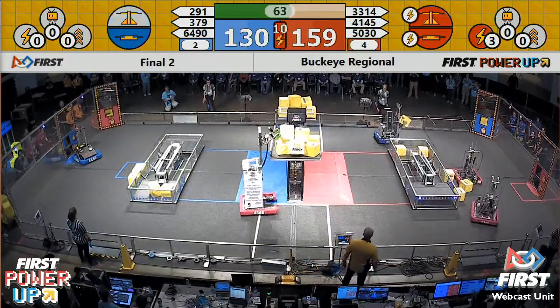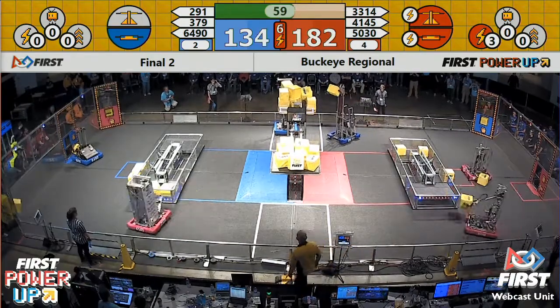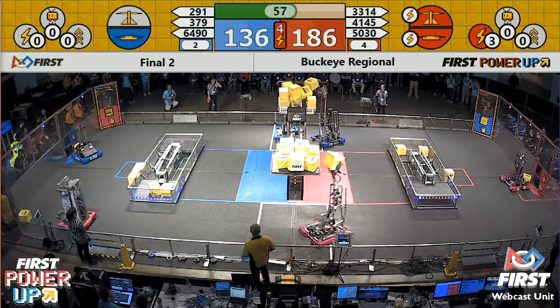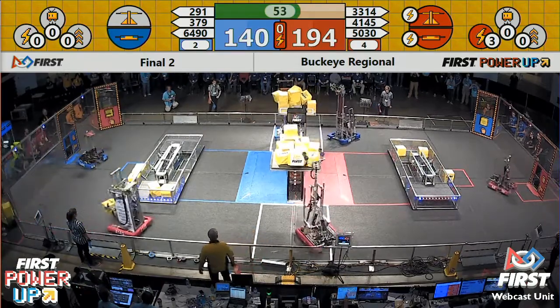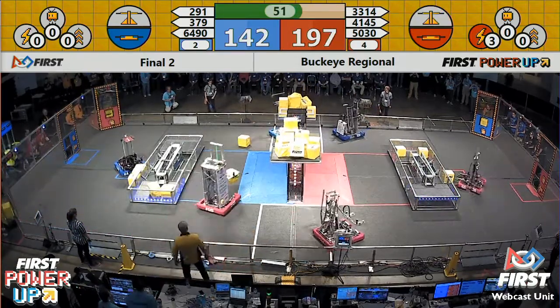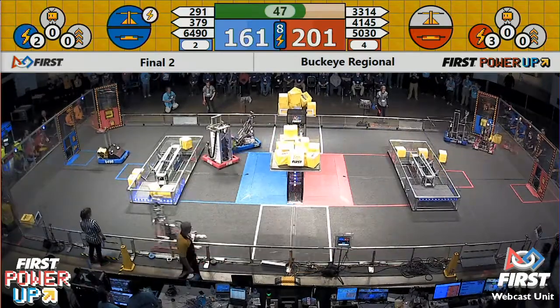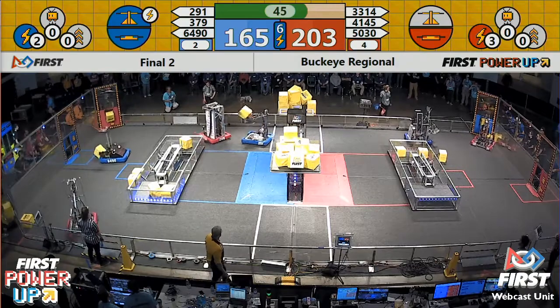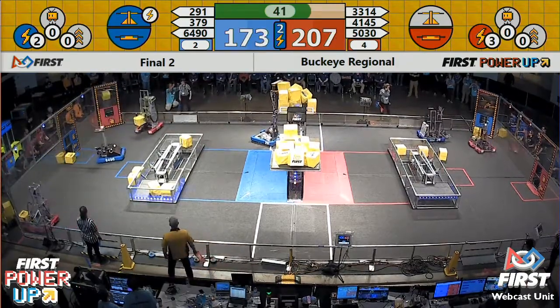Blue alliance comes back and tilts it back towards their favor, accruing points at a rate of one point per second for as long as they own the scale. First power-up being used by the red alliance, forcing a change in ownership of both the switch and the scale. Four cubes being fed through the exchange for the blue alliance. Back and forth they go — another power-up being utilized, this one forcing a change in ownership in favor of the blue alliance.